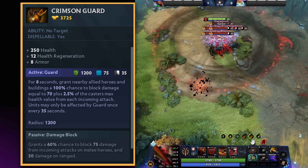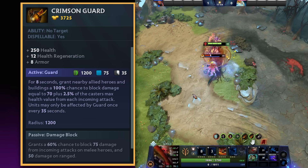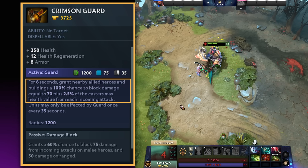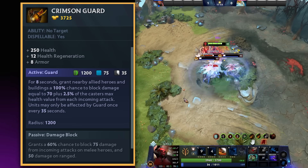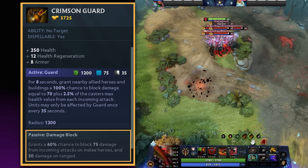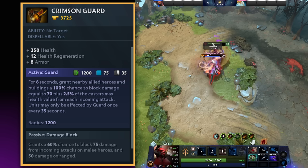Crimson Guard used to be what we refer to as a tempo item, requiring you to group up early and end the game before illusion heroes could mount a reasonable defense. These days the damage block being calculated based on the unit's max health makes it a much more reliable late-game item as well. Your only real counterplay against Crimson Guard is to use some sort of purge effect, such as Nullifier, to remove the Crimson Guard active from the unit you need to kill. Do keep in mind that the wielder of the Crimson Guard still has access to the passive damage block, which grants a 60% chance to block 75 damage from incoming attacks on melee heroes and 50 damage on ranged.